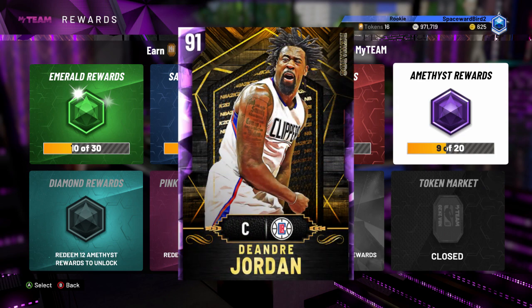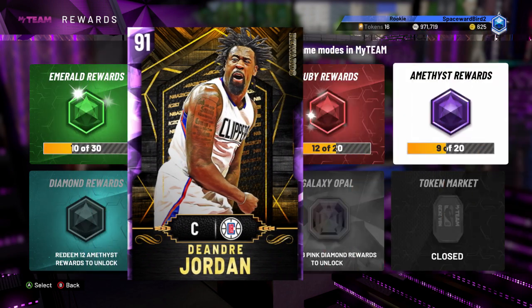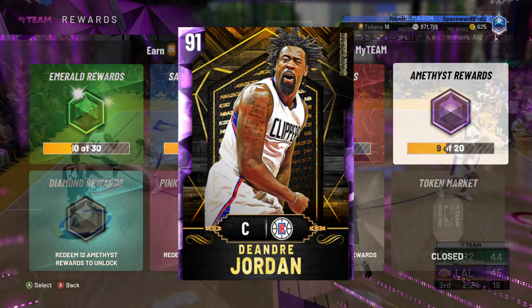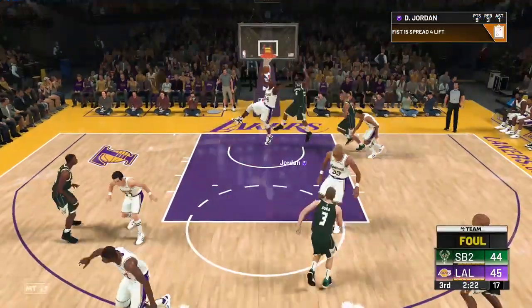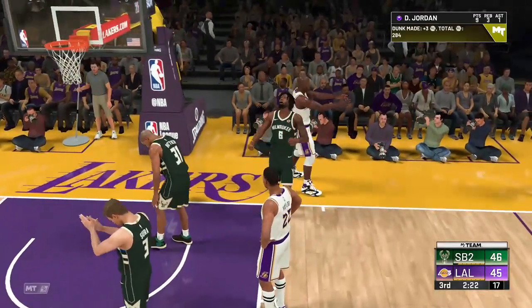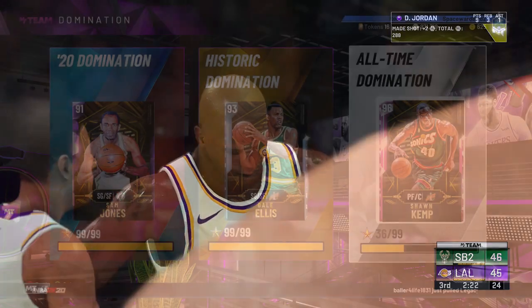I like DeAndre Jordan a lot too, but I still keep Ruby Sven Nader around — it's that Hall of Fame Rebound Chaser, something DeAndre Jordan is missing. DeAndre does have Gold Rebound Chaser and Hall of Fame Pogo Stick, which improves the card's ability to attempt multiple blocks in succession. He also has gold defensive badges like Post-Move Lockdown, Tireless Defender, Defensive Leader, Worm, Intimidator, Moving Truck, Chase Down Artist, and Rim Protector.